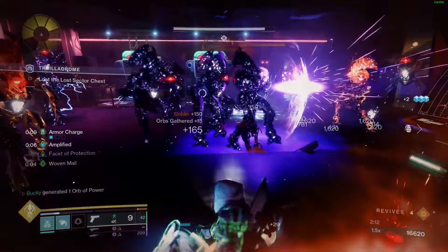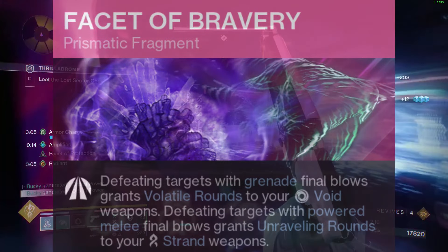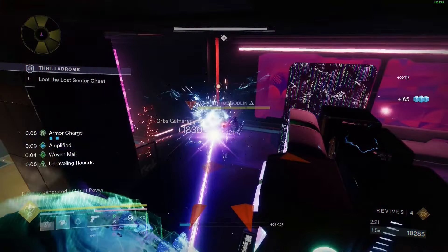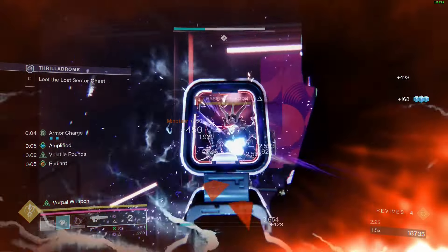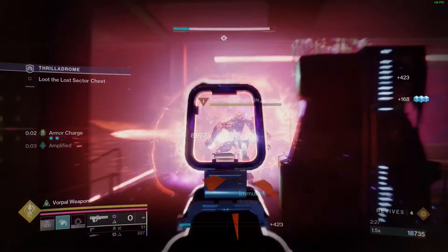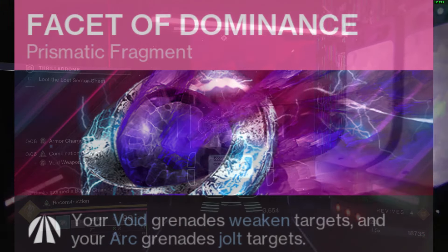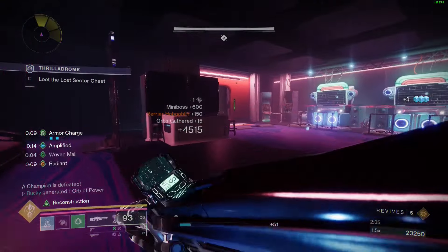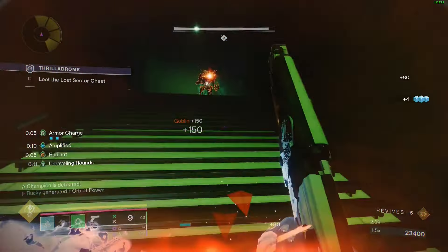The first fragment is Facet of Bravery — defeating targets with grenade final blows grants Volatile Rounds to your void weapons. This just took your Graviton Lance from crazy to crazier. Defeating targets with powered melee final blows will grant your Strand weapons Unraveling Rounds, and we're going to be using the Call. Facet of Dominance — your arc grenade jolts enemies, and this also works with your moths. So not only will your moths be blinding enemies and hitting like a truck, they'll also be jolting and chaining lightning between enemies.